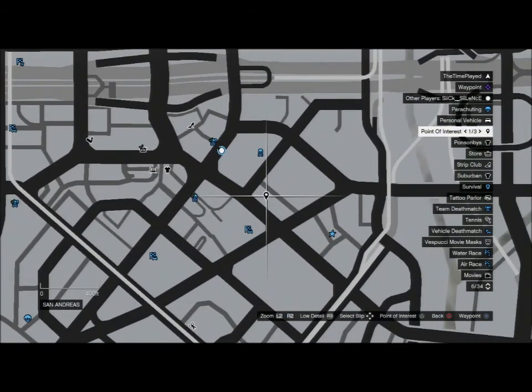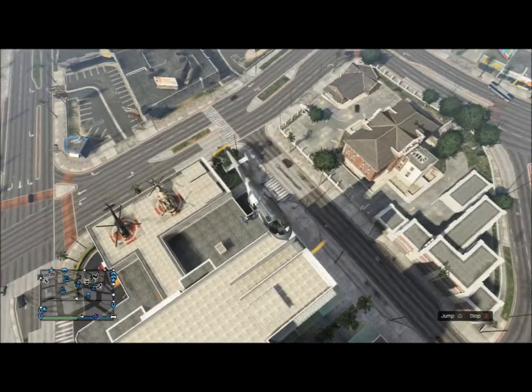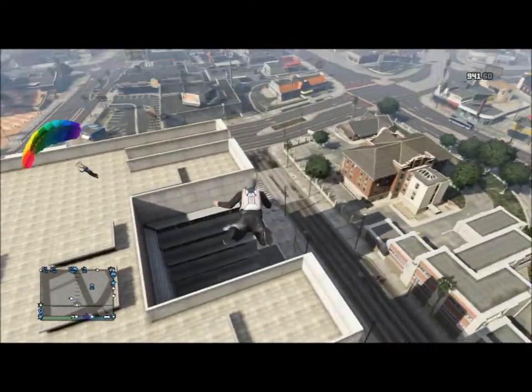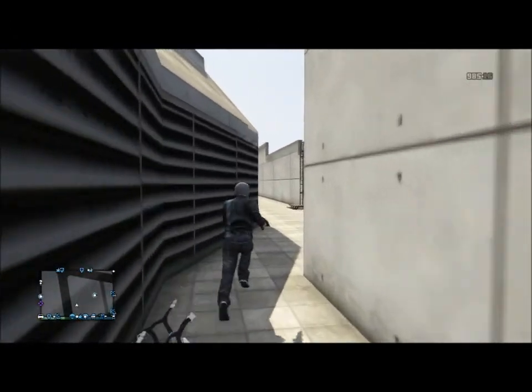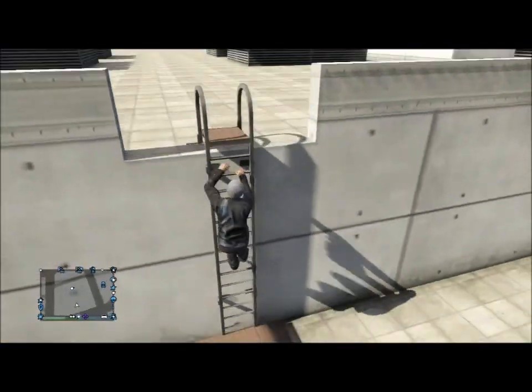What is going on guys, it's Time Played here, and I'm showing you exactly the spawn point of pretty much every single online helicopter. I used Merryweather to bring me over here. Me and my friend came across this and after I hit this wall, we just looked down and there's a Cargo Bob down there and the Annihilator — I believe that's what the other one's called, the one with the missiles and machine gun.